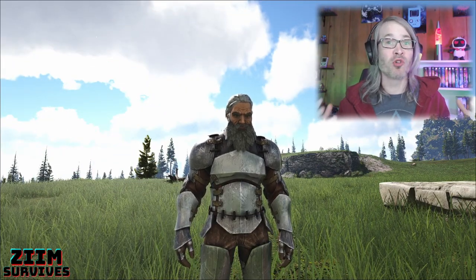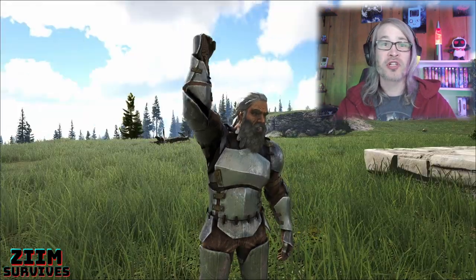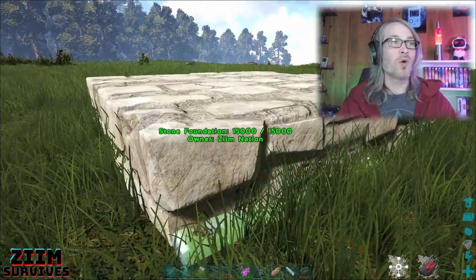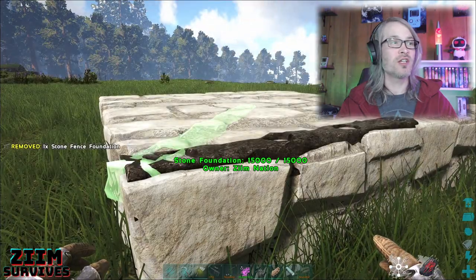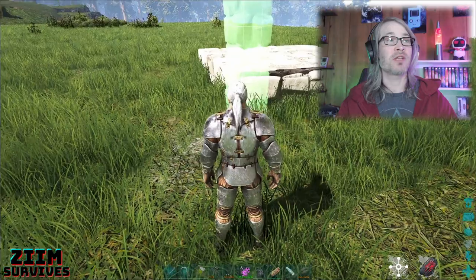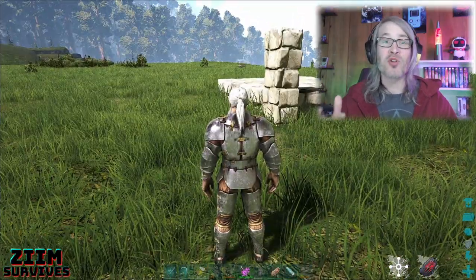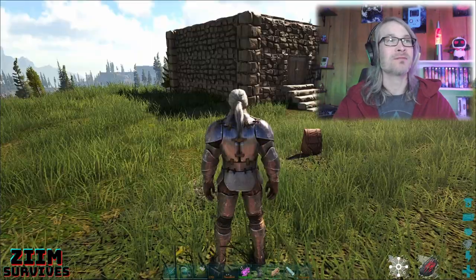You can give your build a really cool look by adding pillars to the corner of your building. Place a fence foundation at the corner of your build — that will allow you to place a pillar at the corner of your house, giving your build a lot of depth and character. Makes it look pretty neat.